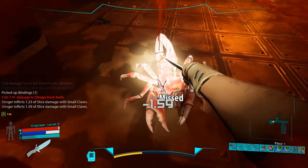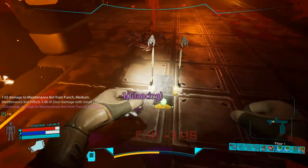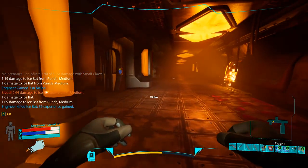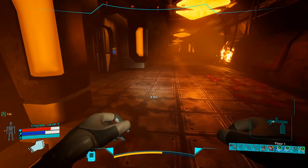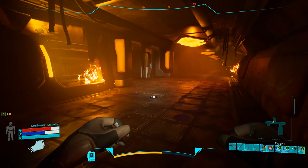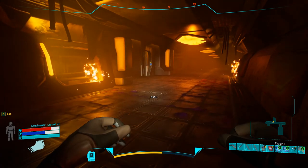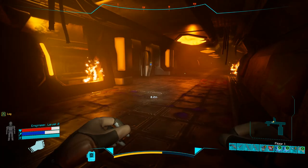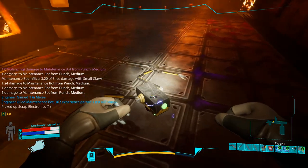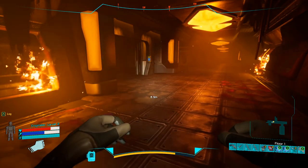For a scorpion, I suggest you use your knife. The reason is that scorpions, along with some other creatures, can inflict status effects like poison. Other creatures will infect you with diseases, and you don't want to be infected with diseases in this game, because once you reach disease level 9 you will die — you have like 5 seconds. So I strongly recommend you take out enemies like scorpions or viruses in a timely fashion. Don't use punches for them.